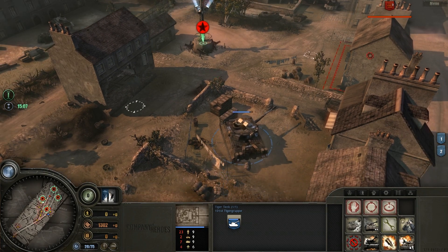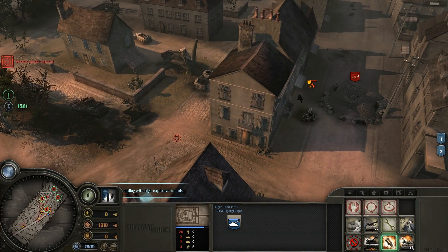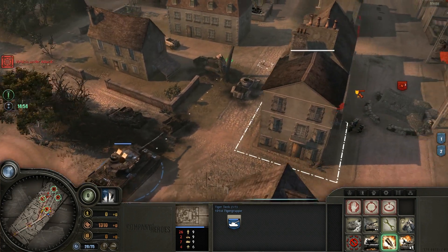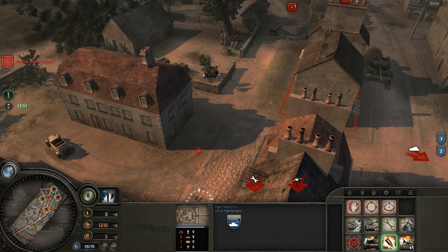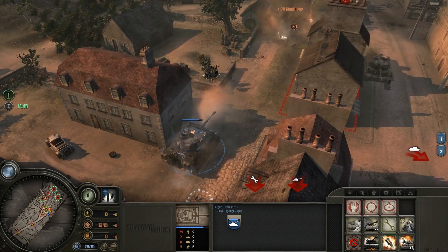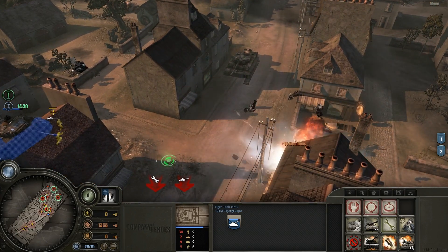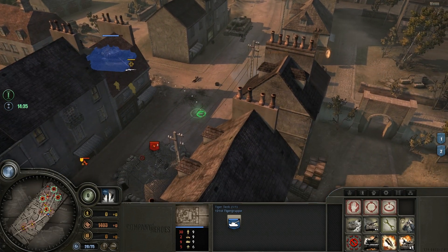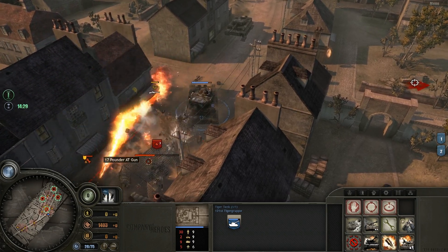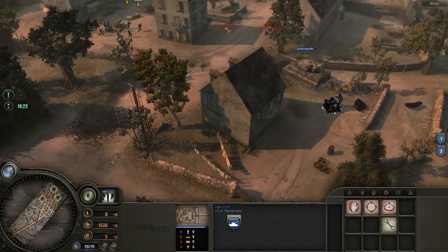Our secondary objective is to take the town in 20 minutes, but it shouldn't take anywhere near that long. You can see our old Tiger tank sitting over here, abandoned — but don't worry, we will re-secure it. The AT gun is trying to turn around, but it's a little too little too late to deal with the awesome majesty of our Tiger tank.